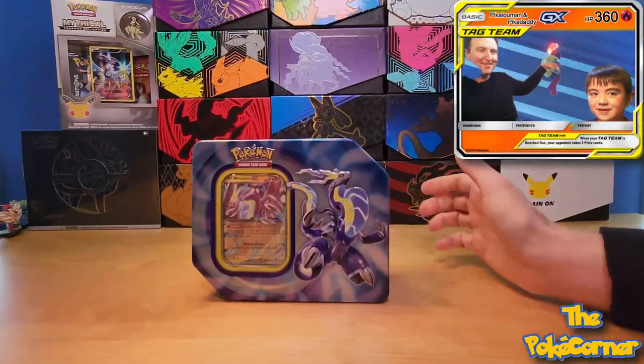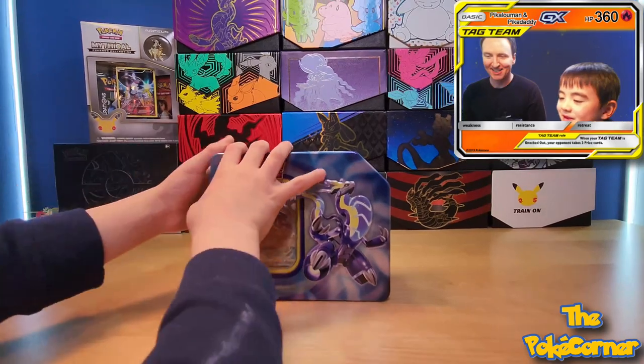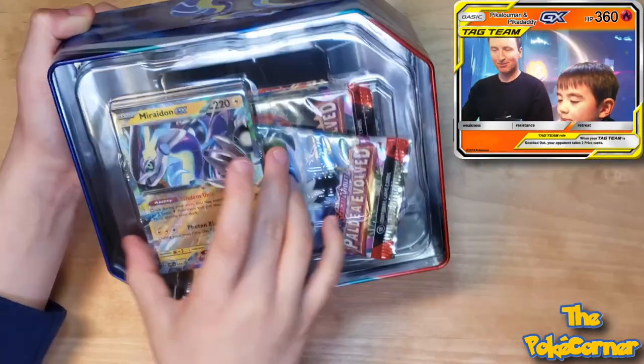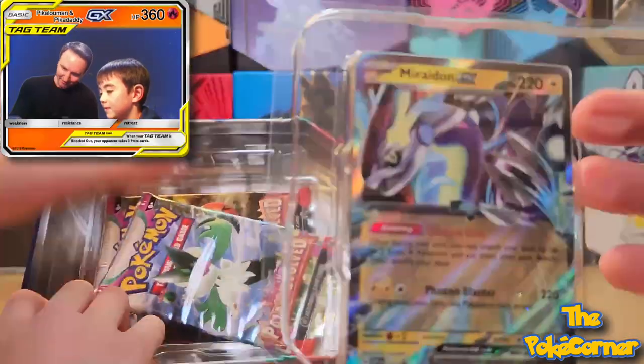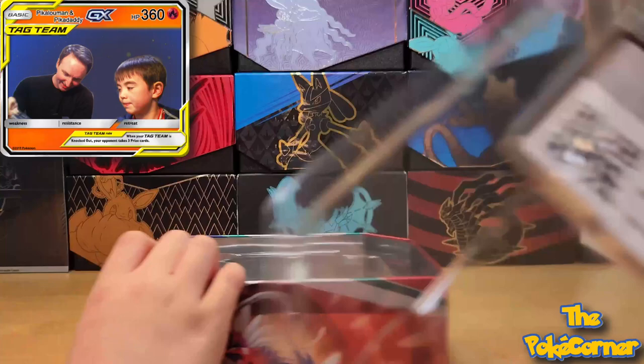There we go, wrap is off. Peekaloo Man, why don't you go ahead and open her up. There's your Miraidon promo, and Paldea Evolved — two packs in there. Let's get a close-up of that Miraidon with ripping mode, and then you got your code card in there.